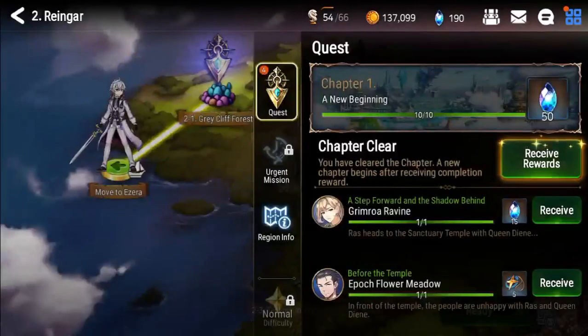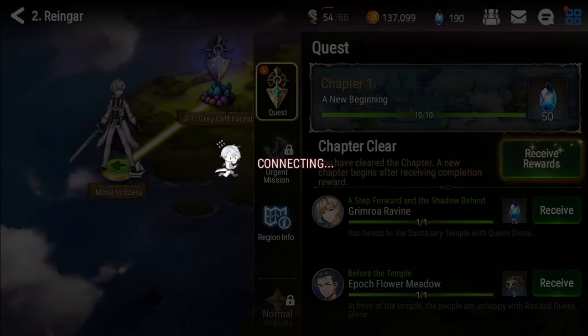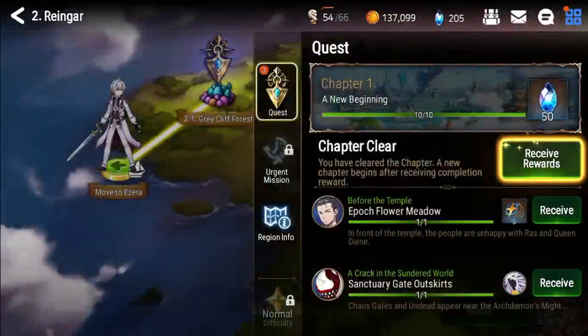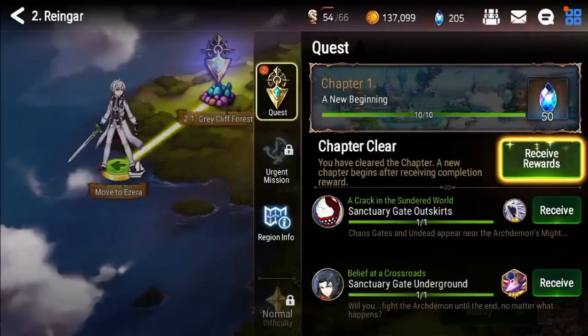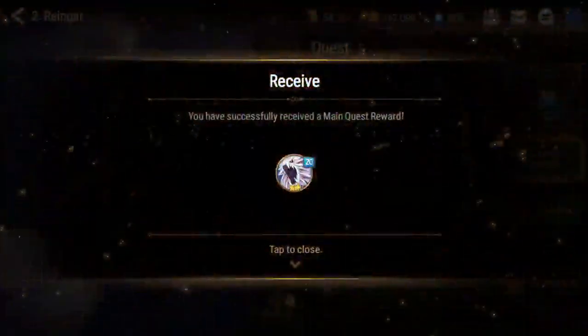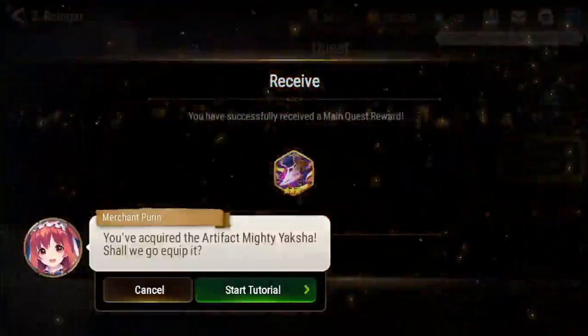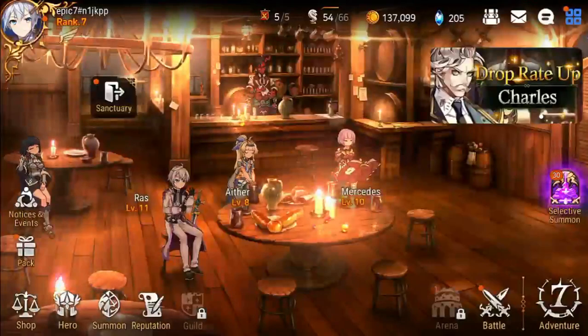If you buff a unit, then you're buffing them and healing them - that's pretty good. You can only use it on soul weavers though. It's still really good. I want the one that absorbs damage too - the tank one. It doesn't, it just transfers damage. Bloodstone - I have it but I haven't seen that one, I don't know what it does.